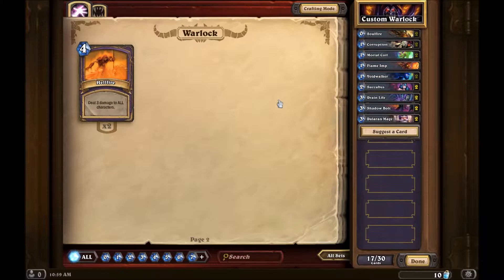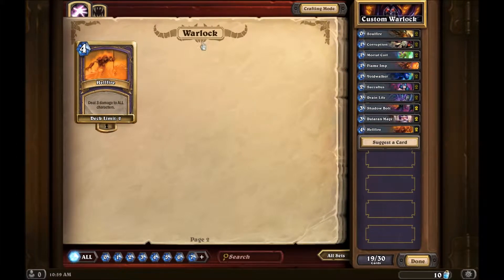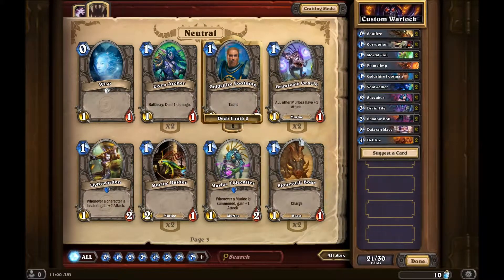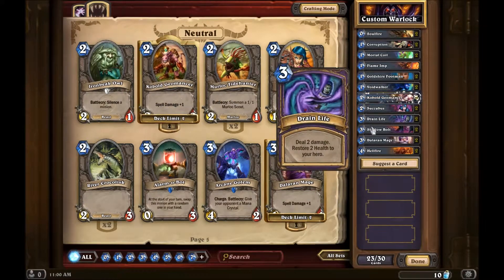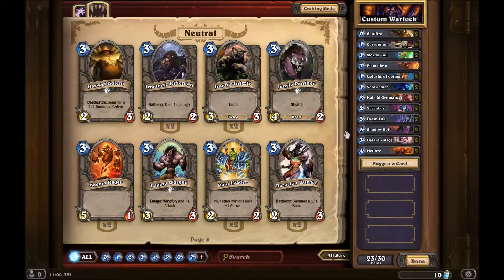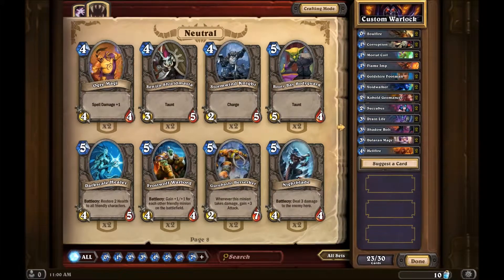I'm a little hesitant to grab hellfire but it's saved me a few times, so we're gonna grab that. For creatures - minions, whatever you want to call them - some one-cost taunts are good, I might put one in there. Definitely going to want some spell damage creatures because some of these spells can be really, really useful, but only if you pump them up a little. They're a little low-powered. Some charge creatures might be nice, but we'll see.